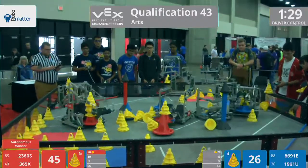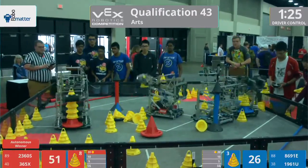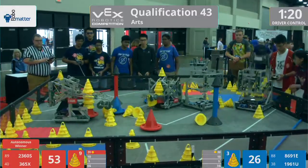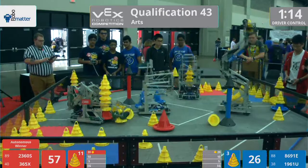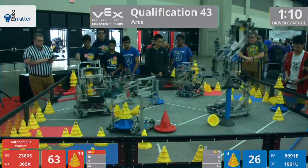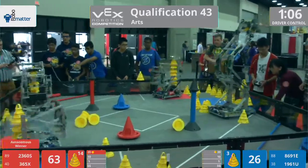It's maybe the most powerful autonomous we've seen in all tournament, with a mobile goal in the far zone and three cones atop it. On the Blue Alliance, it's going to be Team 8691E, Hefei number 8 high school from Anhui, China, and their partners, 1961U EagleBots from Georgia. So the EagleBots and Hefei are going to try to take on Invictus and the Wired Cats.